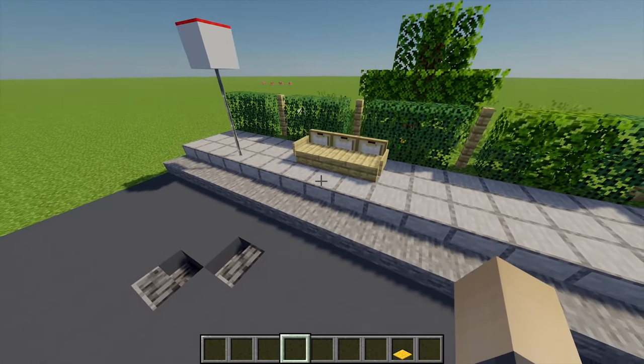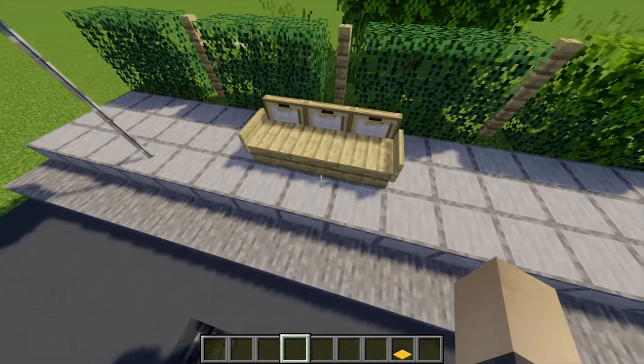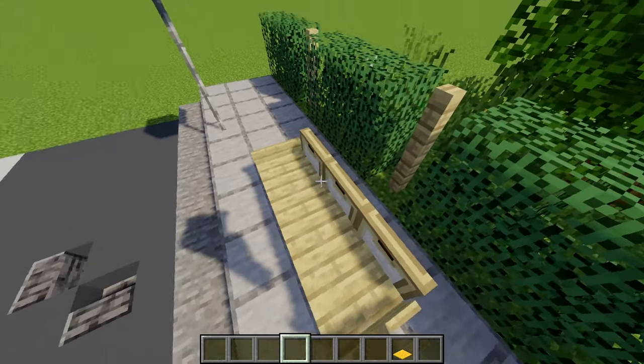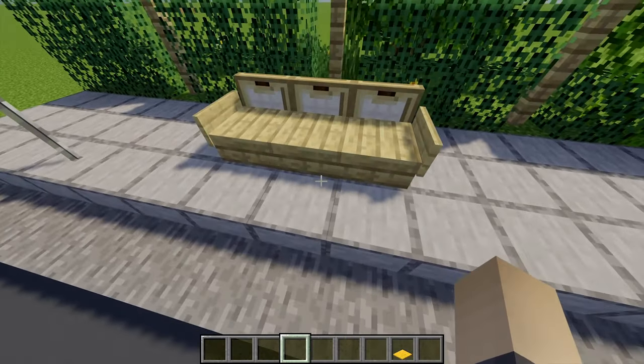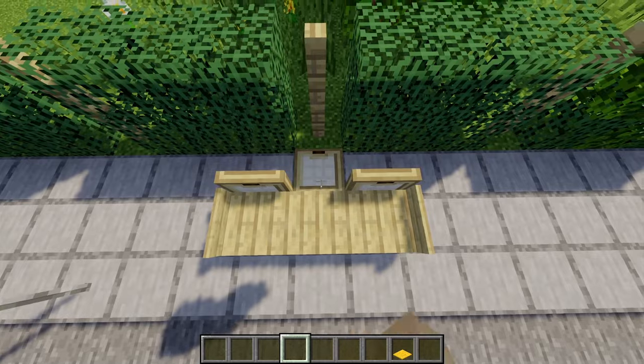My next build idea is a simple bench design - what's a city without a few benches? Instead of the classic stair bench, I've added a little more detail by using three slabs with trapdoors behind them, finished off with signs on either side. What's great about benches is they're usually quite simple and easy to build, and you can place many of them around a city.